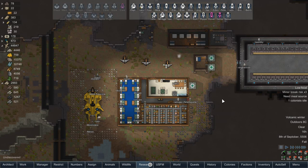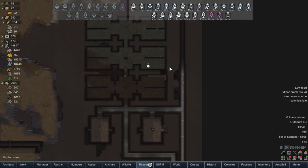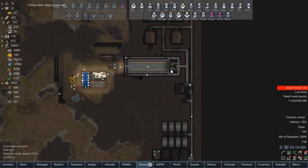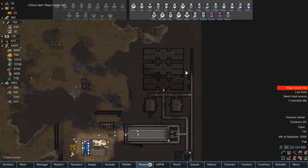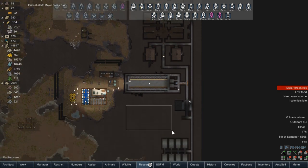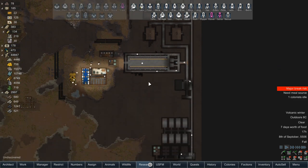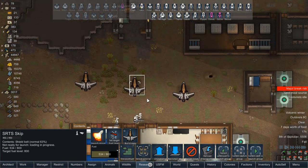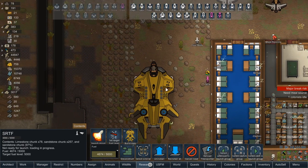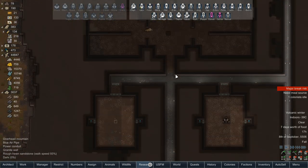Hello everybody and welcome back to RimWorld Raider Empire. In the last episode — or actually the episode prior — all of the digging is now done. We hit a roadblock where we don't have enough granite to continue finishing up the little bits of wall. We're working on processing through those while also getting clothing sent out because we don't have room for it, and we're hauling chunks to make space for more.